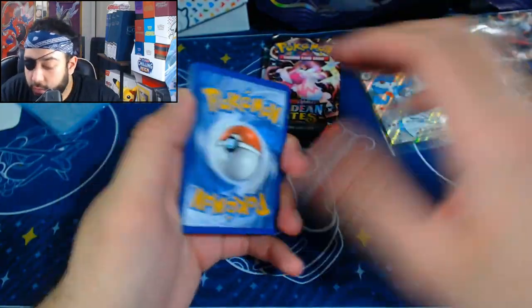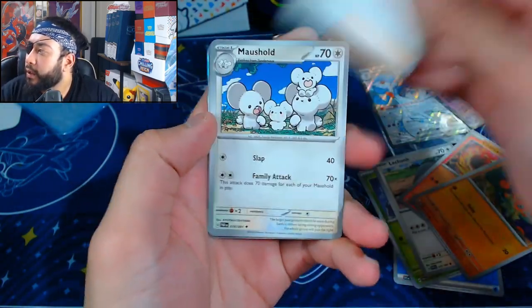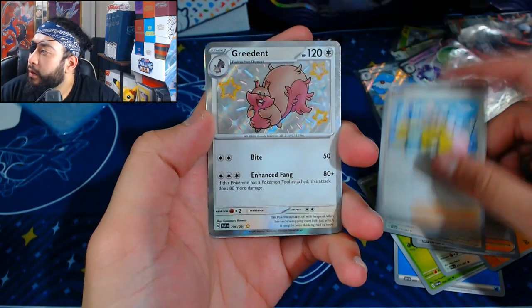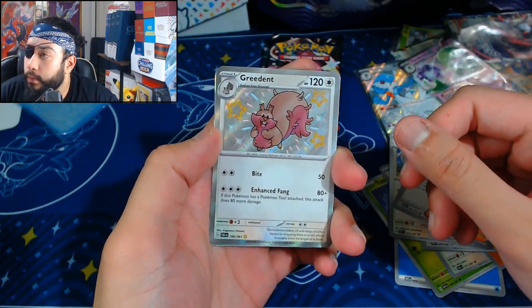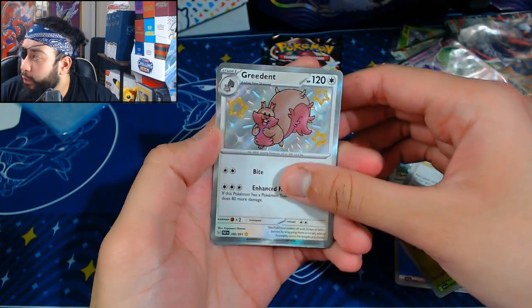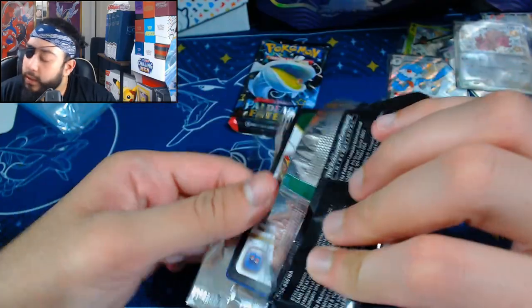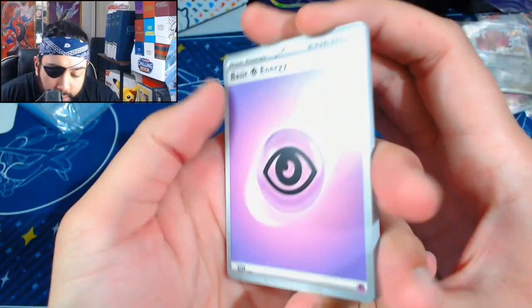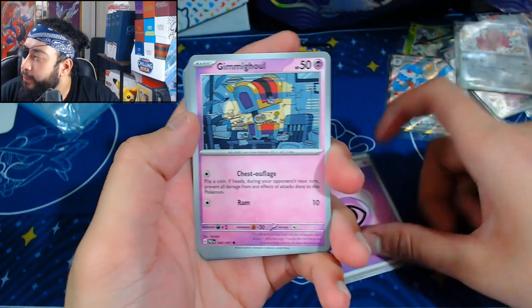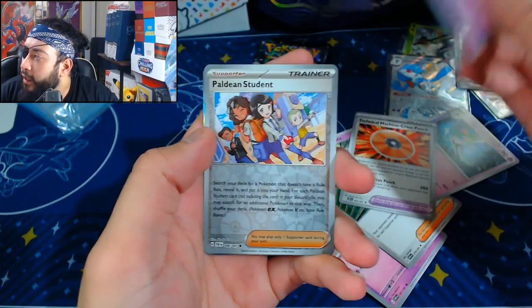Let's see if we can change it — I'll take a Gardevoir, I really like that Gardevoir actually. Let's see if we can get it: Crisis Punch, Magmar, Hawlucha, and into a Gardevoir EX! I mean, I guess they heard me wanting Gardevoir. We got the EX — that's not a dupe! Finally, I'm happy! So we finally got a hit that wasn't a dupe. These tins are a W so far, I think. Alright, time for us to cool down. We've got Toedscool, Lechonk.